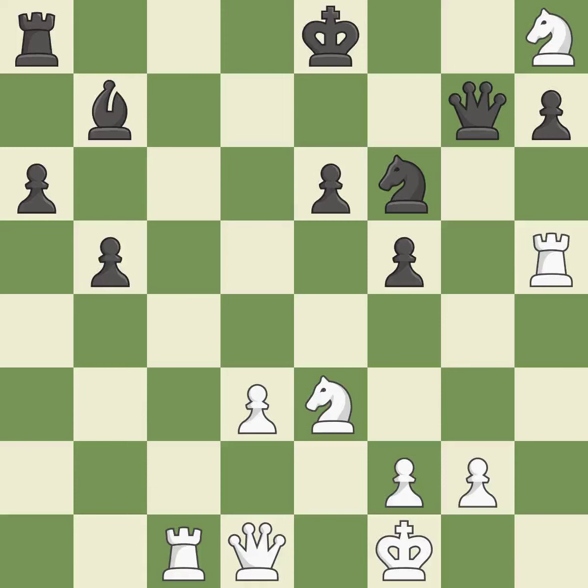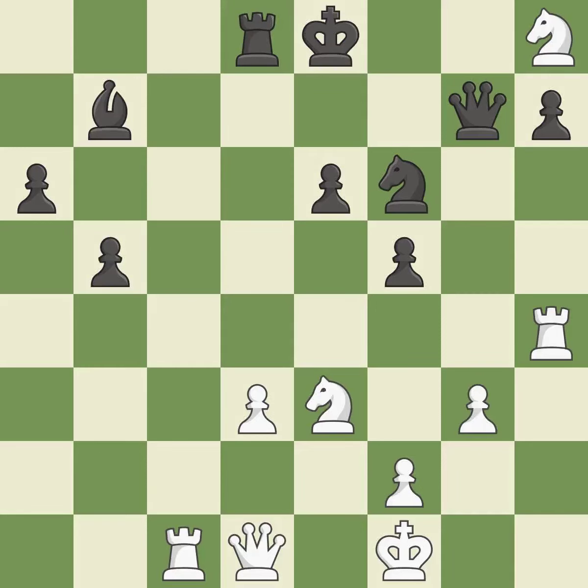This activates a piece and simultaneously wins time by attacking an opposing rook. This threatens to win a knight — it is best. The rook is now on a square that is more secure — it is ideal. This develops a rook off its starting square, getting it into the action — it is good. That was a great move and very hard to find — it is brilliant. It was open season on that knight — it is ideal. This places a rook on the seventh rank, activating it and putting the other side's king under pressure — it is ideal.